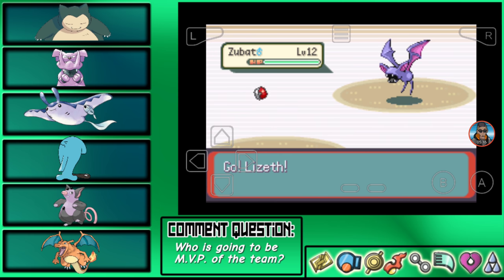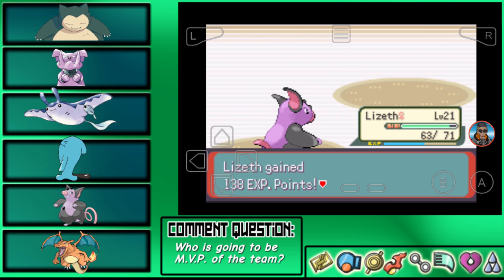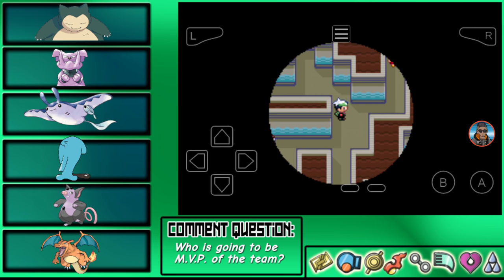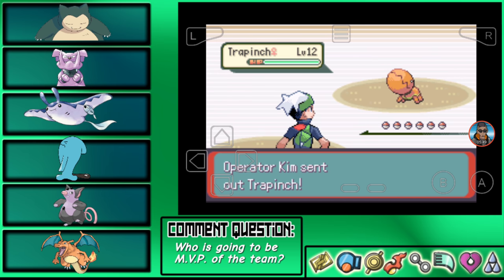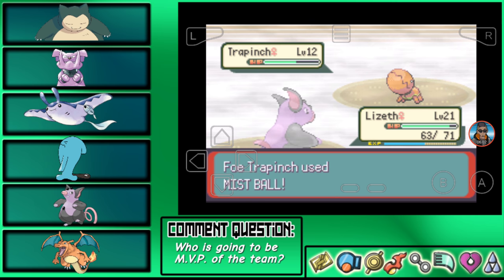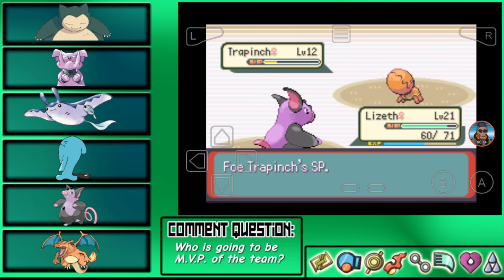Looks like I could've gotten into a double battle here but this person only had one Pokemon — and it had to be a Zubat. Same thing with this person; everybody's just going solo with one Pokemon. Treecko isn't really good to know about — maybe Shadow Ball it. Okay, not affected by Shadow Ball, that's good to know.